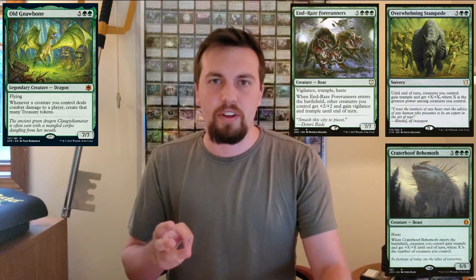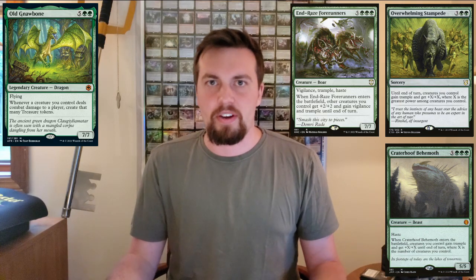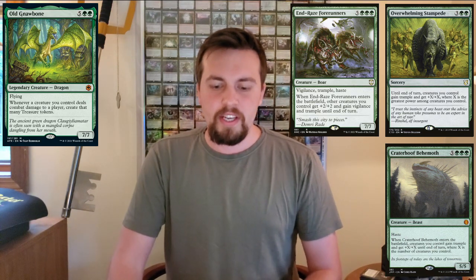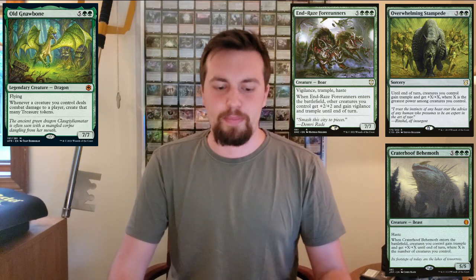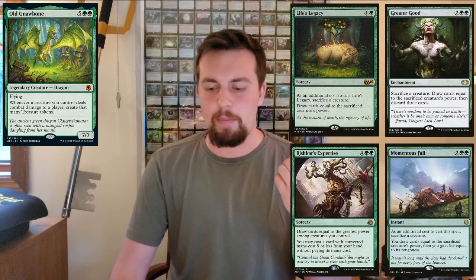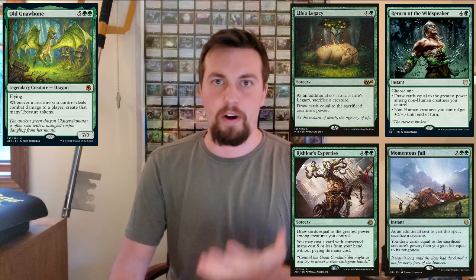A bunch of the one-off cards: Rhonas the Indomitable — you can give things trample, buff things, it's a really low-cost 5/5, seems great in the deck. Yeva — you're playing mono green, why not just play all your creatures at instant speed? Ways to close out the game being Overwhelming Stampede, Craterhoof, and Enrage Forerunners — all give your creatures trample and make them bigger so you're getting a ton of extra treasures, or you could just win the game off any of those. Lots of ways to draw cards off having big creatures including Greater Good, Momentous Fall, Life's Legacy, Rishkar's Expertise, and my personal favorite, Return of the Wildspeaker, which can also buff your team.